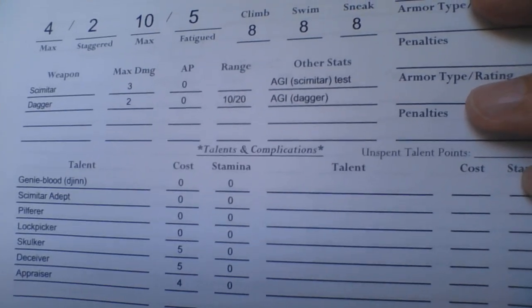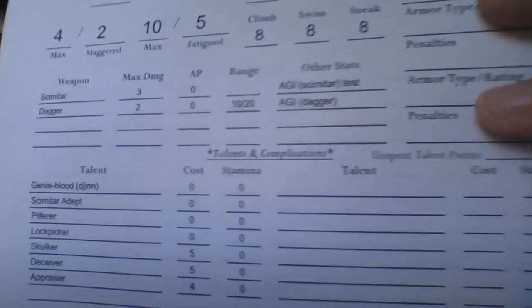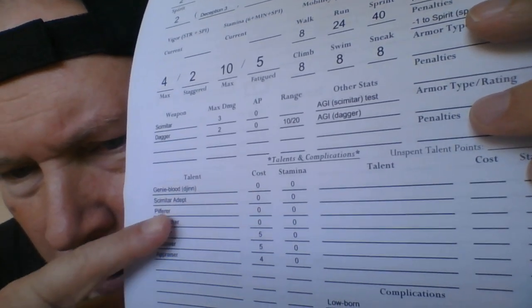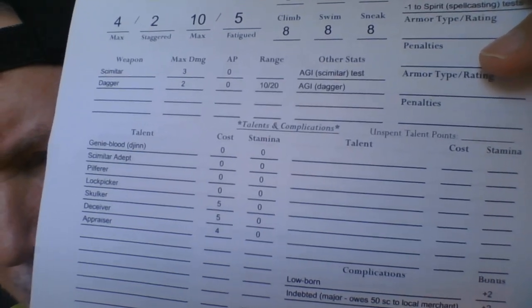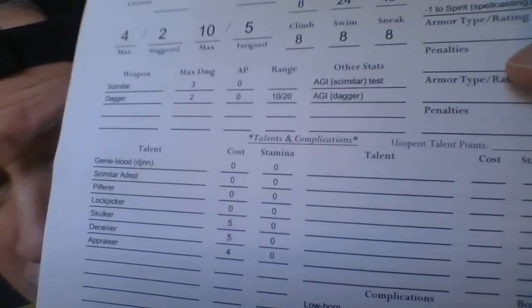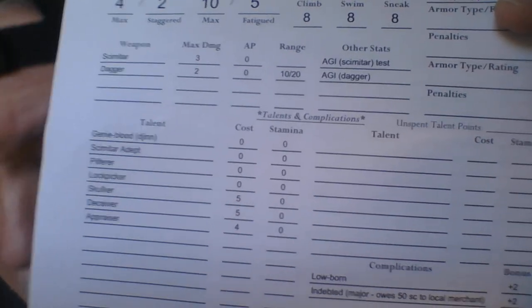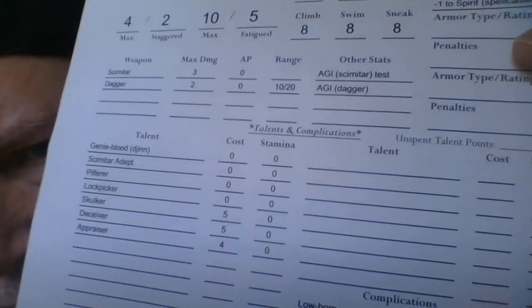The reason it says cost zero is because this is from playtest version 1.0, where you just got to pick. In version 2.0, genie blood would cost seven points. The next talent — scimitar adept — would cost five points. So combined that's twelve, and you only get ten, so that character couldn't have purchased both in the updated version. Although you could pick one up with those ten points I talked about later.